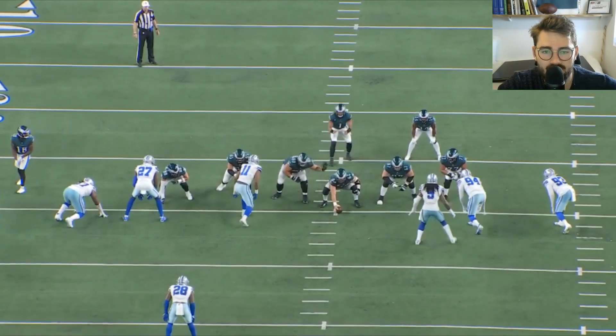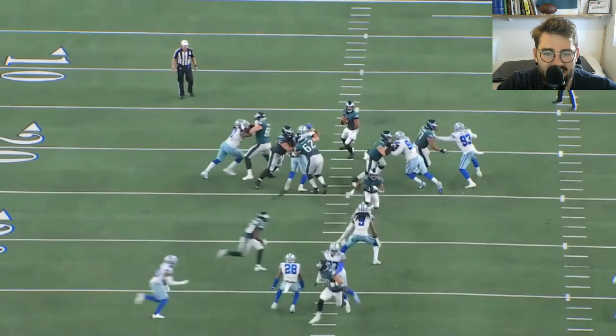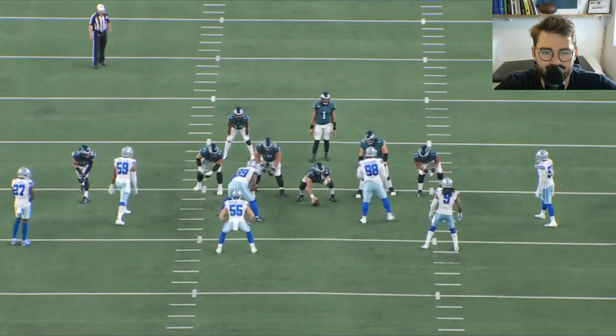In the fourth quarter, you can tell Dillard got more comfortable and confident as the game went on. He has an arm on Randy Gregory helping Nate Herbig, then takes on number 93 well, anchoring well with his feet at the point on the edge. He has good control of his own man while also helping out Nate Herbig at the same time. Very good rep.